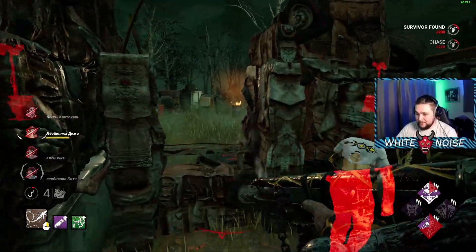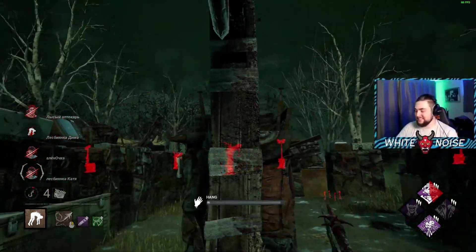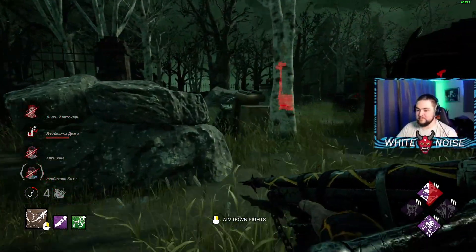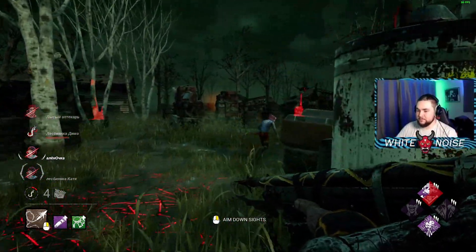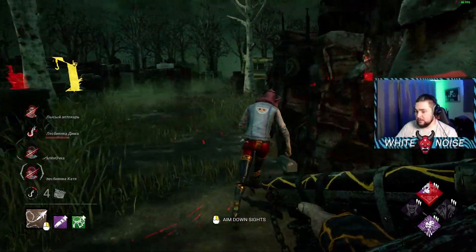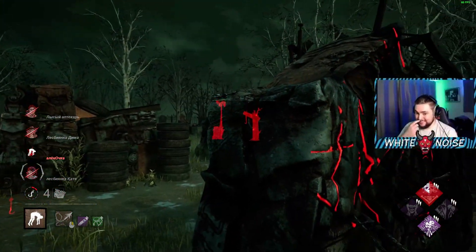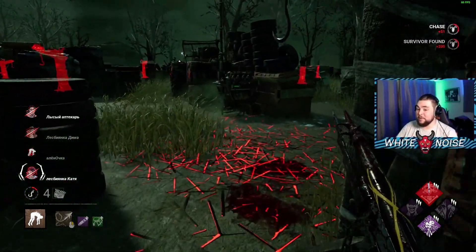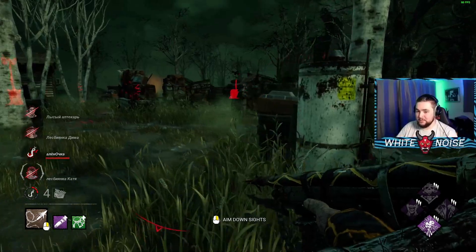Oh my god, what the fuck? What was that? That was a questionable play. I've got to see it - the stereotype thing is strong. The sprint burst is strong. We'll just go for a W-key down on her, why not? It's a shame there's not really anything exciting to come out the rest of this game in terms of perks - everything's already been used. At least we're preventing them from healing.